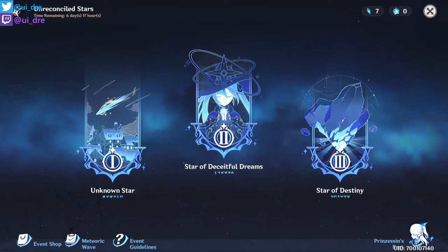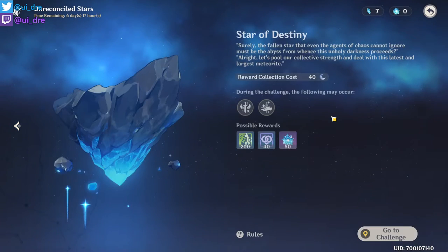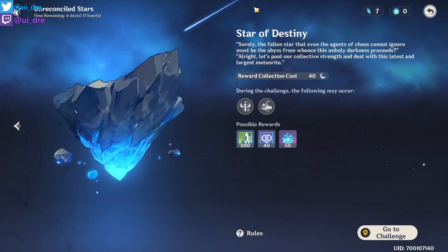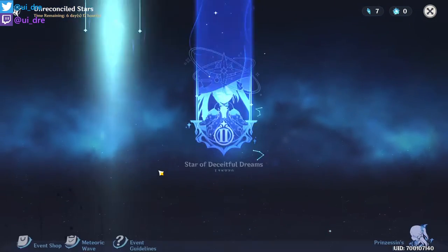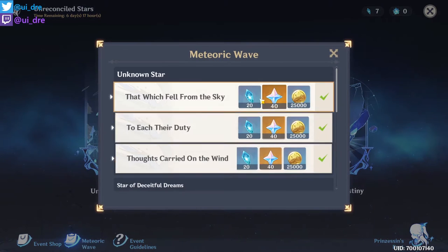What's up guys, my name is Ray and welcome to another Genshin Impact video. Today we have part three of the Unreconsolved Stores, the Store of Destiny. All you have to do is play through the story to unlock the Store of Destiny, which I'll come to in a bit.